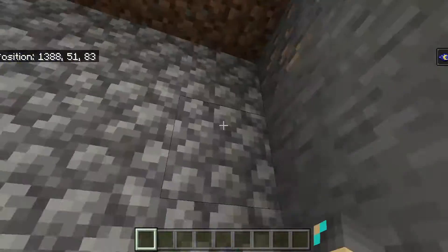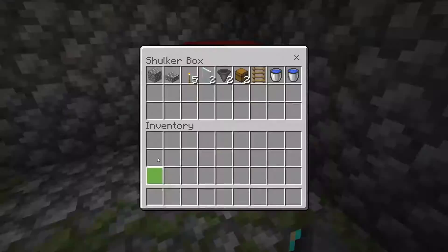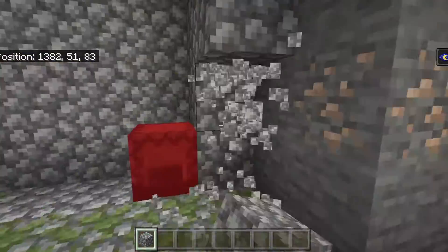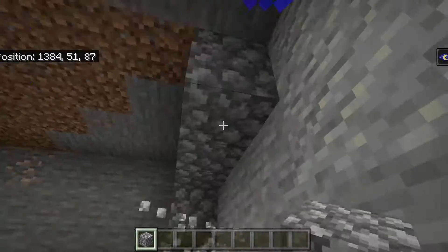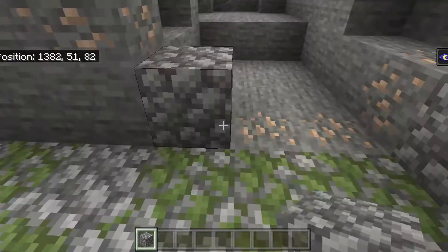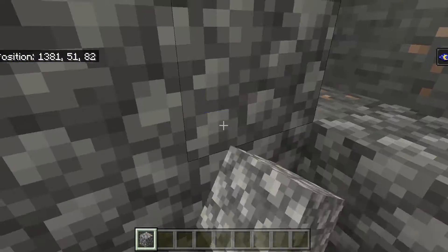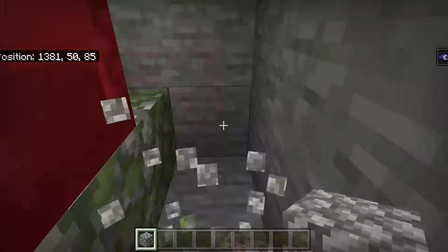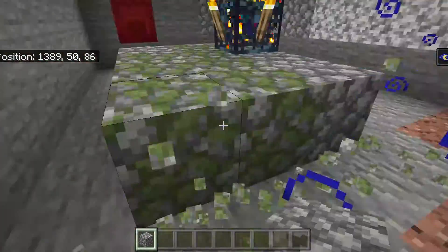Now you're going to want to break all of the walls of the farm — all the little cobble walls — and just make everything one block wider by breaking all of those. Then patch up the area again so no outside mobs interfere. After that, dig down three layers, as you can see in the time lapse.